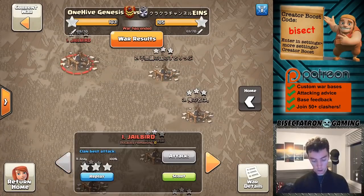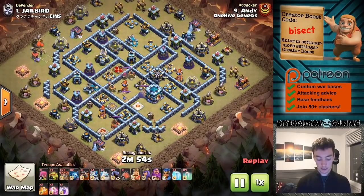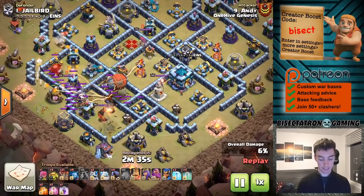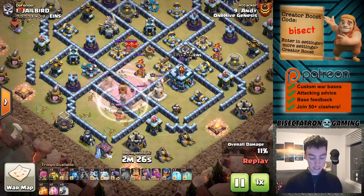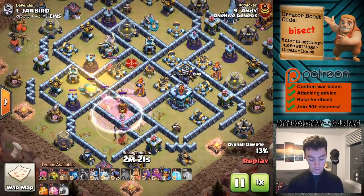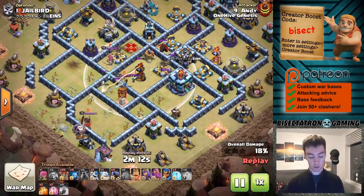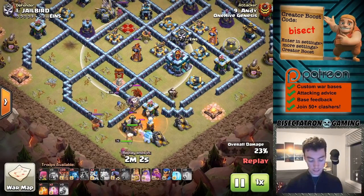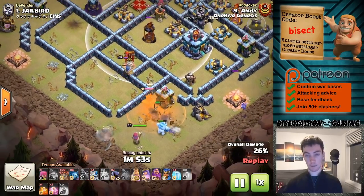Moving to number one — this attack is one you also need to know as a Town Hall 13. It's been around since the invisibility spell came out, and it's a great way to set up a Lalo. Investing a Lava Hound to soak up the seeking air mines makes sense — this base is kind of baiting against this attack — but using the Lava Hound plus a few balloons takes that out of the equation. The value from the super wizards is insane: getting the Inferno Tower, the Expo, the scattershot, the air defense — all kinds of value. The CC lures out, the heroes deal with it with a poison spell, taking out the headhunters, and one of his own headhunters weakens and slows the king — great investment for just six troop space per headhunter.